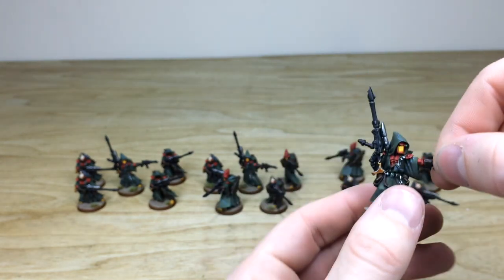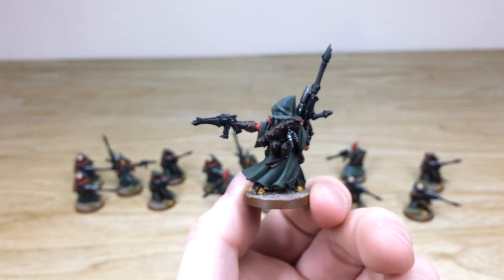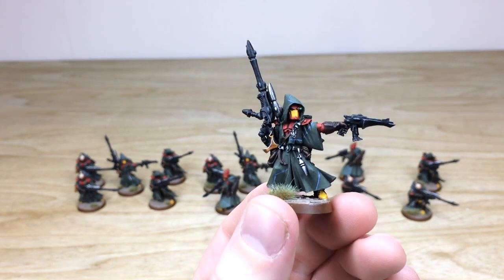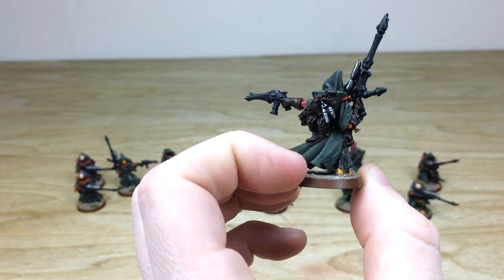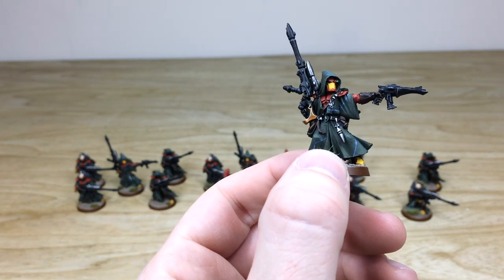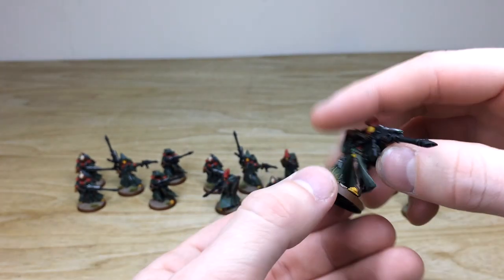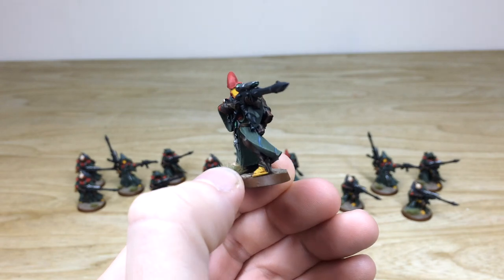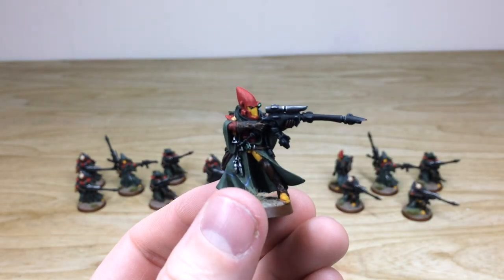These are Finecast models, not metal. You can see every little detail picked out to a stellar standard, with some blue lines to break up the marks on the cloaks and give them a camo pattern. This matches the client's requested scheme. You'll see that red body armor and yellow face plates on those that have them — that's the squad leader. Every detail is painted with highlighting done on it, no details missed, and there's consistency from model to model across the force.